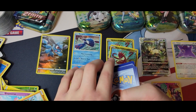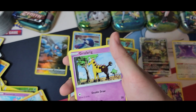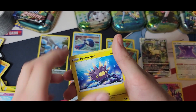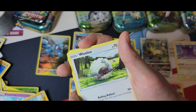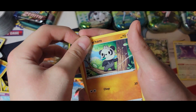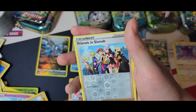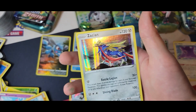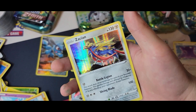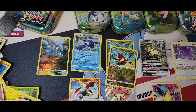We got the only secret rare in the set — and we are not lying, we didn't reseal the packs. We got Girafarig, Riolu, Pin Curtain, Great Ball, Wooloo, Shuckle, Pancham, Snow Runt, Rockruff, Friends in Sinnoh, and a Zacian holo, nice!